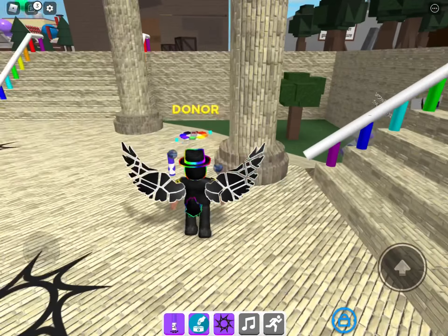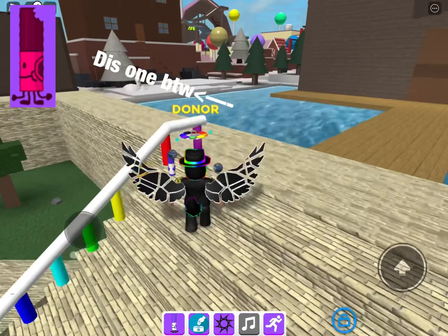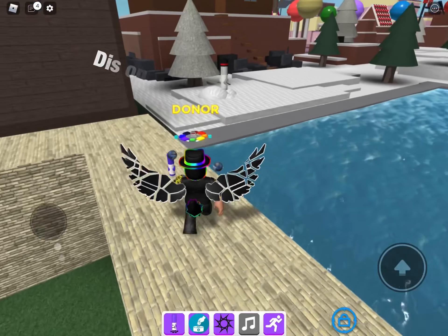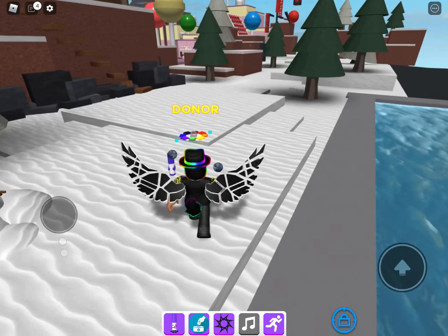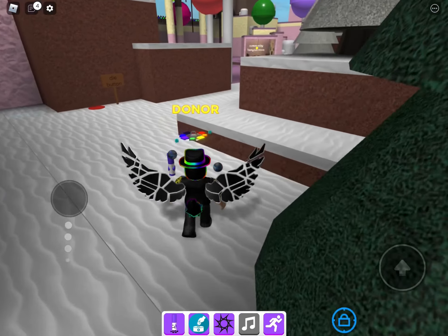Today I'm going to be showing you how to get a gummy marker, so let's get right into this. First of all, you want to sprint over to Candyland and go to a door that's got colours above it. You'll see when we get there.